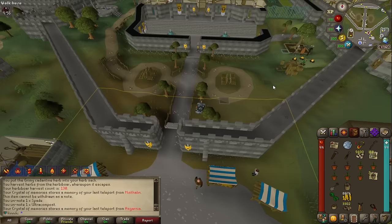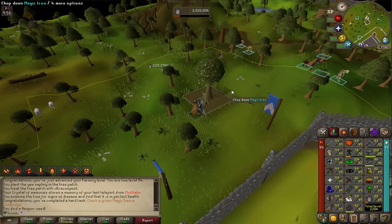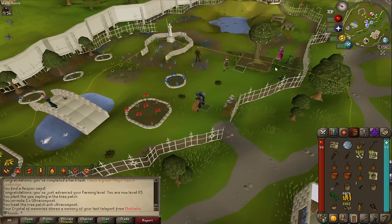Level 90 hunter and 2,200 total level — epic! We got a magic tree giving 220k XP — level 84, level 85, and a task I didn't even know about.